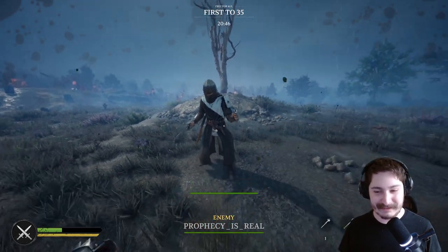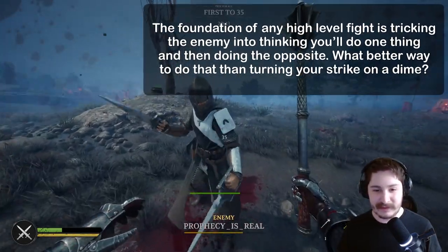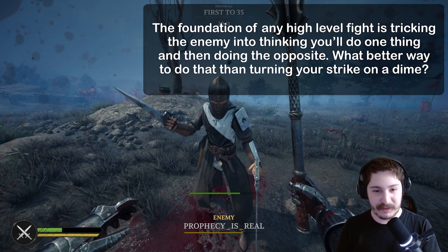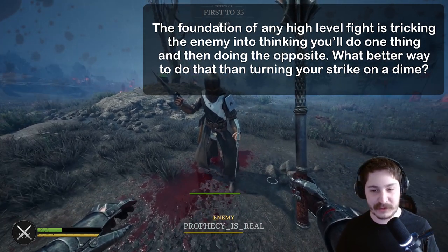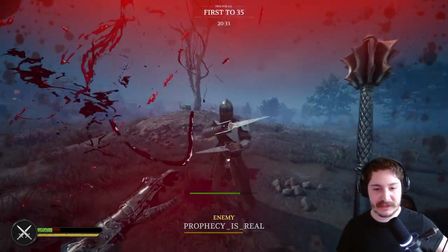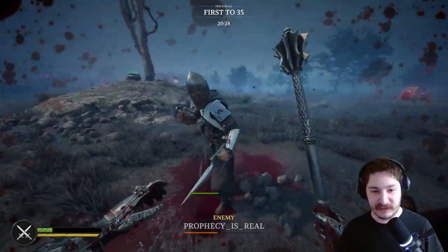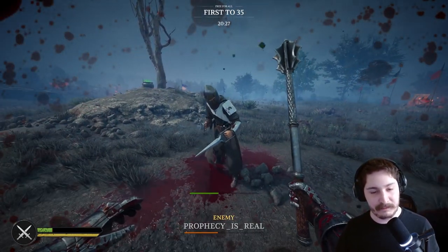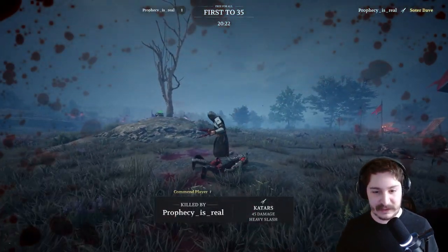The idea is that you're trying to get them to block in one direction and then hit them in another. This even works for overheads, because overheads come at an angle as well - they're typically not straight. So you can aim at one side and then feint from that side, though it depends on the weapon and also how likely the opponent is to fall for it.